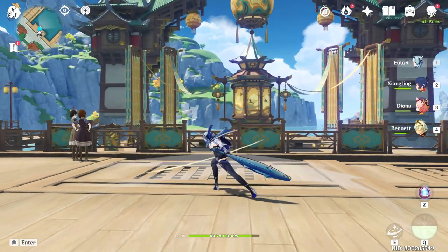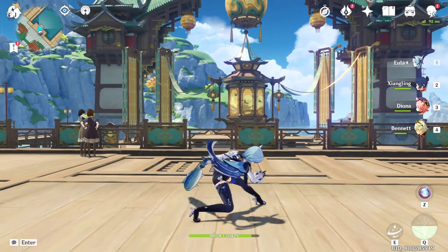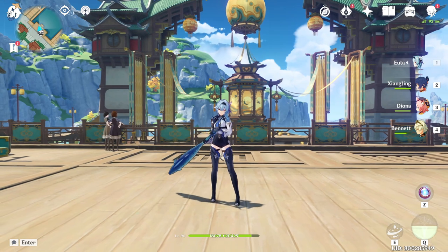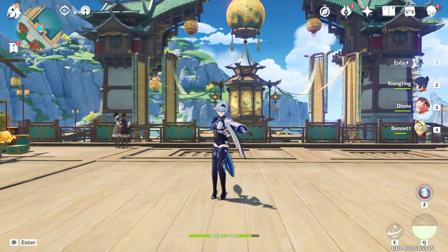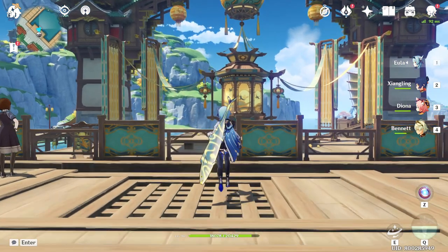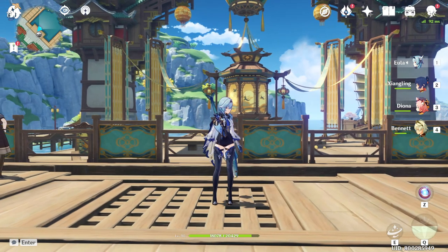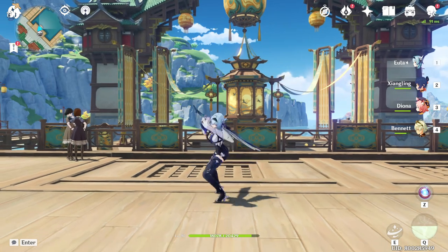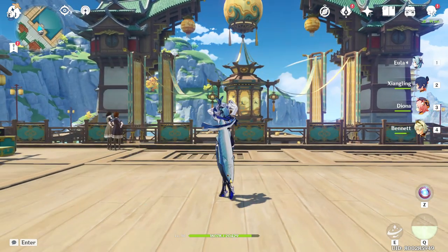So as you can see, the Luxurious Sea Lord is an exceptional weapon. If you're using the Prototype Archive or even the Snow Tomb Star Silver, I would say this is an upgrade. Even for characters like Razor and Diluc who aren't really built around their burst, this weapon is going to be very strong. I really hope no one misses out on this event, especially if you are free to play. If you enjoyed this video, leave a like and subscribe. Thank you for watching. Until next time, have a great day.